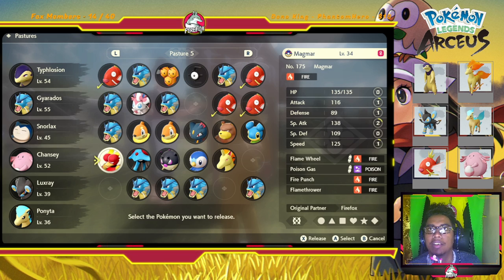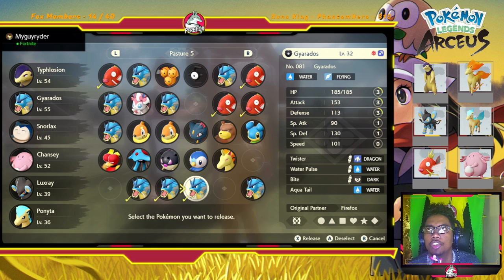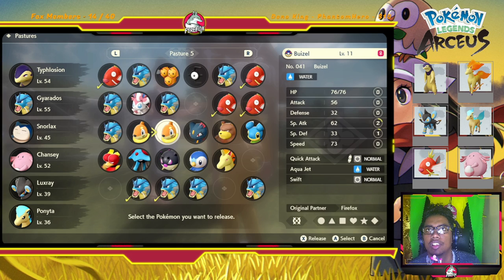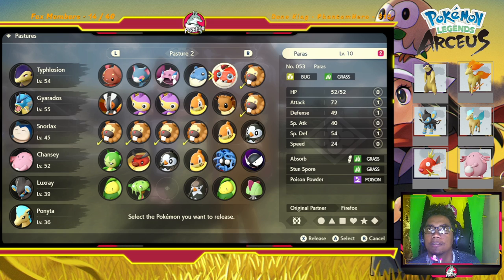I recognized this was possible after I caught about a hundred or more Magikarp caps. I thought, 'I actually have too many of these Pokemon, what am I gonna do?' And then I realized you can just select the ones that you want to release after filling up all those boxes.